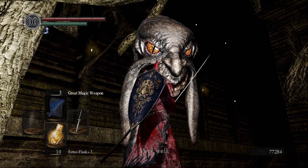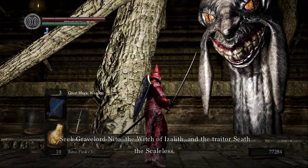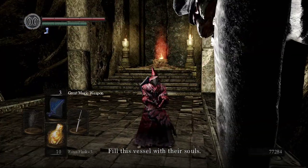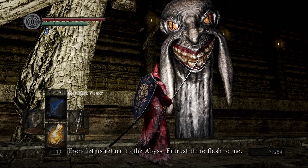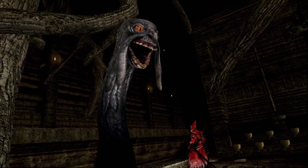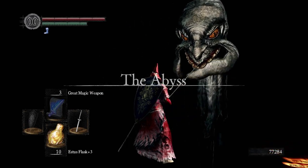Koth says: 'Once the vessel is filled with souls, the gate to Gwyn shall open. Seek Gravelord Nito, the Witch of Izalith, and the traitor, Seath the Scaleless. Fill this vessel with their souls, then the gate will open so that you may kill Gwyn.' It's interesting that he said 'traitor' — Seath betrayed his own kind, but calling him a traitor would indicate Koth was aligned with those Seath betrayed. That's a little telling.